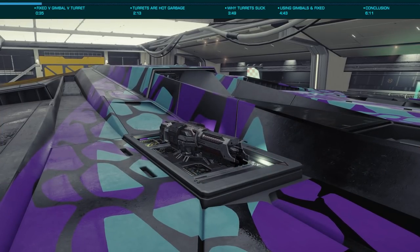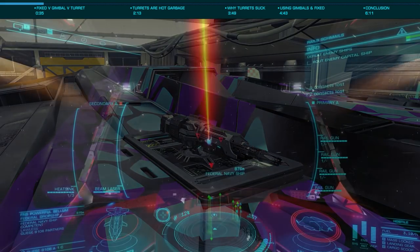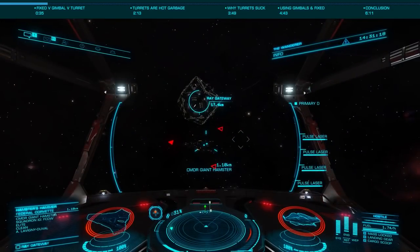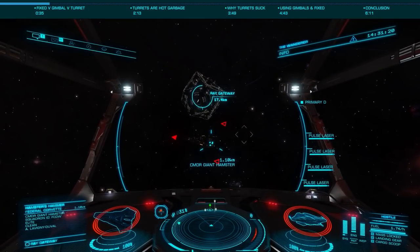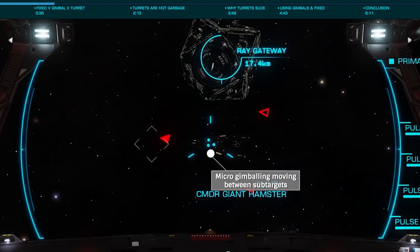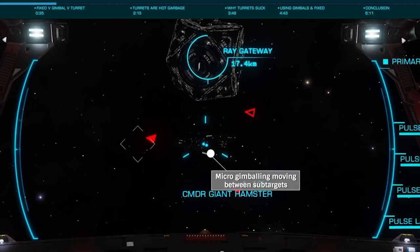Fixed weapons are just that — fixed to a single targeting point such that you have to keep your reticle on target to land your shots. Fixed weapons have what we call micro-gimbaling, which allows for very slight gimballing where your reticle will snap to a specific module or sub-target when close enough to that item.